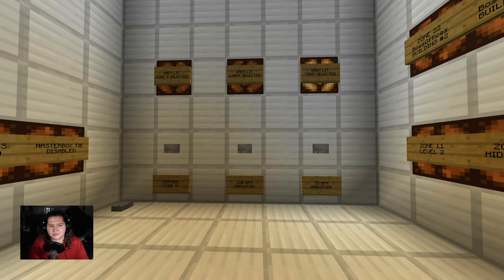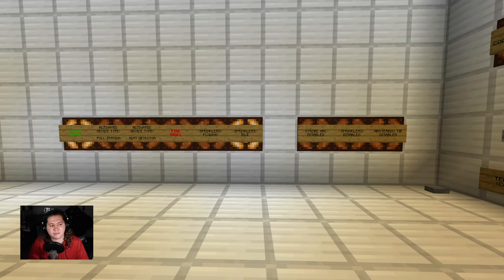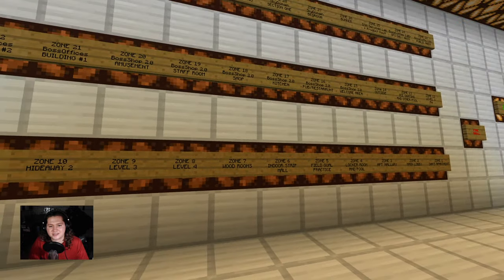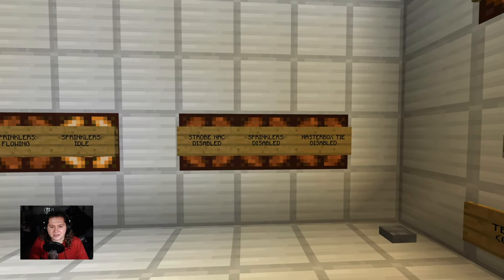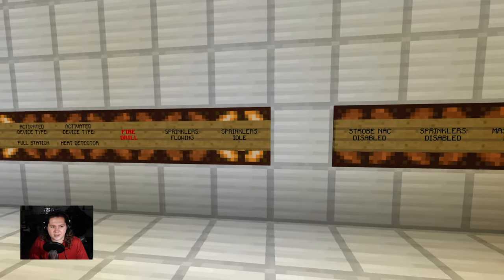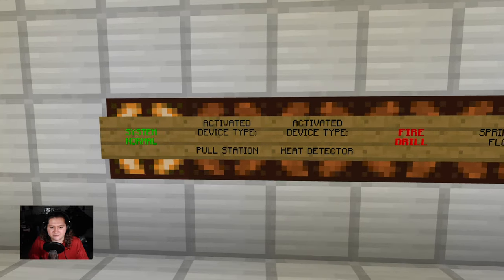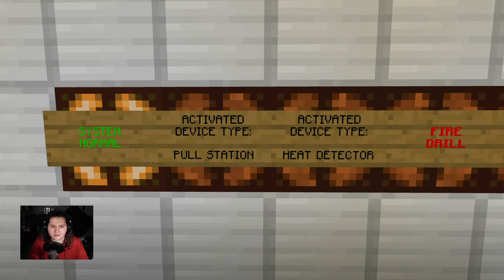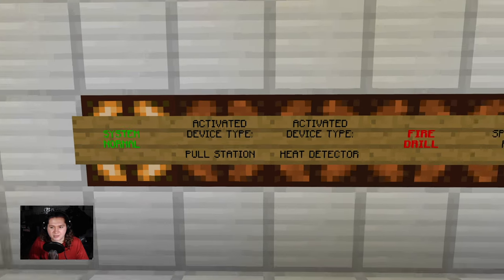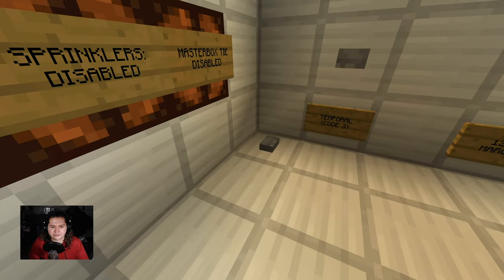Now over here we have three different coding options: we've got code 3, 120 bpm march time, and 75 bpm march time. Over here we have the result of me adding a lot of features to this panel after this area was already kind of set in stone. So we have the disabled points indicator, strobe knock, sprinklers, and master box TIE. Over to the left of that we have another system normal indicator, a device type activated indicator, fire drill indicator, and a sprinkler indicator. And another reset button here on the floor.